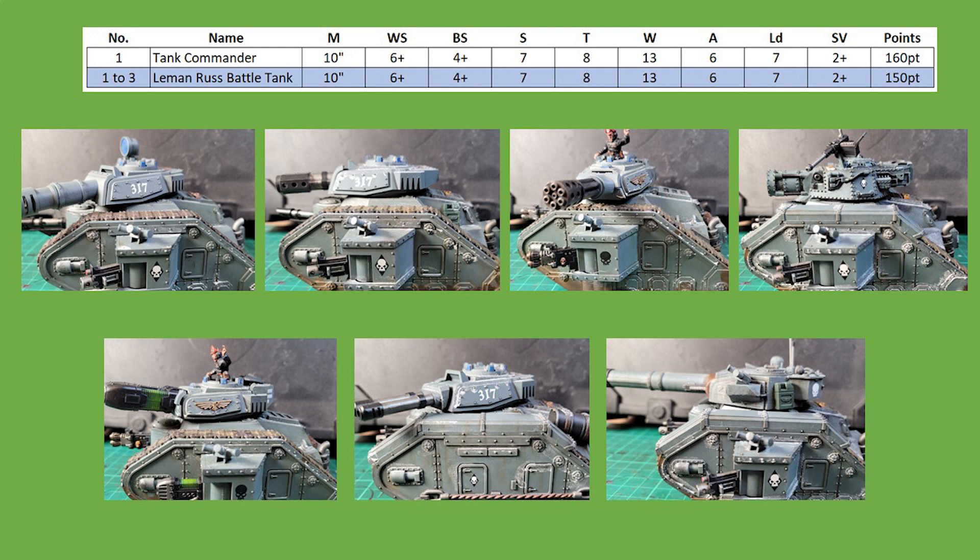The core data sheet has been buffed since the 8th edition book, with the key standouts being 13 wounds (previously 12), six attacks (previously three), and the 2+ armour save has remained from the balanced data slate. Both of these units have also reduced in points pretty significantly, so with these improvements they should feel more powerful on the tabletop.